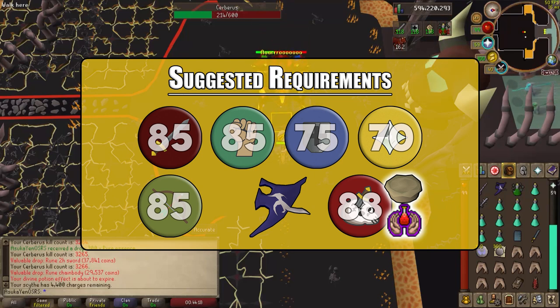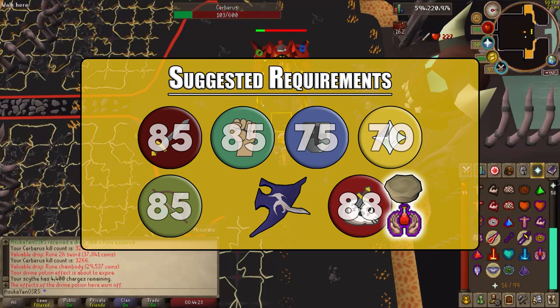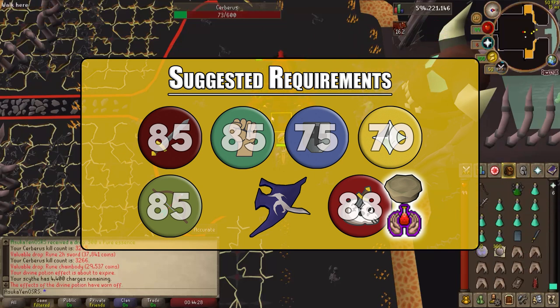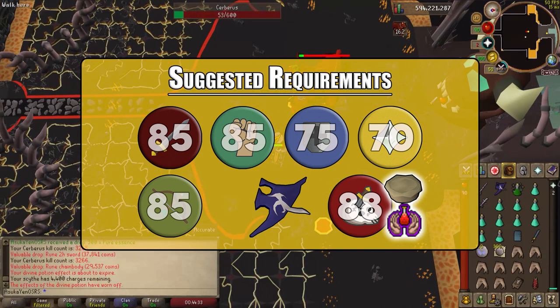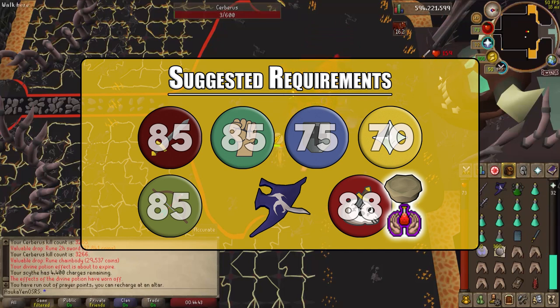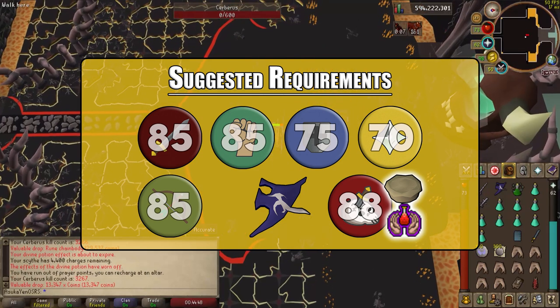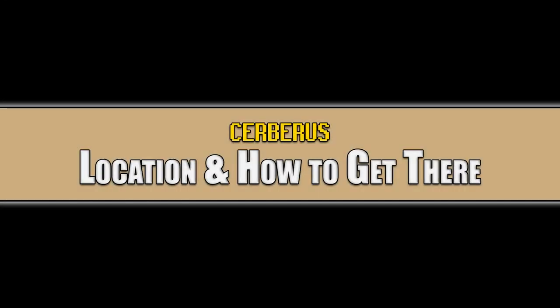If you do get a hellhound task and want to start Cerberus prior to 91 slayer, I suggest not starting until level 88 slayer with the help of a wild pie. I also suggest having the preserve prayer, which makes boosted stats last 50% longer. At level 88, that boosts you up to level 93, giving you time at 93, 92, and 91. With preserve prayer that gives you 270 seconds — over four minutes — of boosted level.